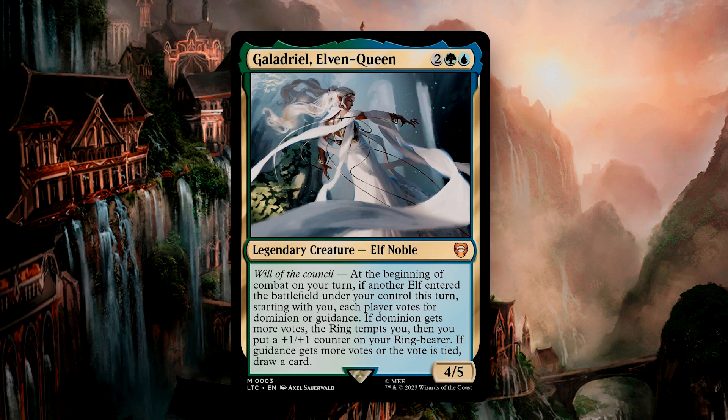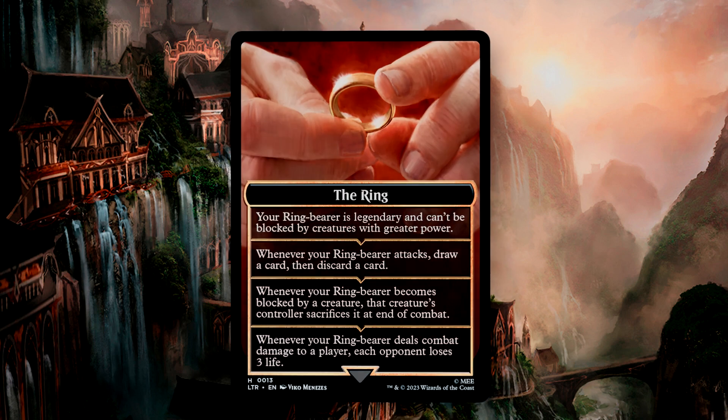This is a pretty unique commander in that the ability will easily trigger on each of your turns. Elf decks are notoriously good at churning out elves, and this deck is no exception. The voting system, at least in Galadriel's case, is tied to the ring temptation mechanic. As a quick refresher, when you are first tempted by the ring, if you do not already control one, you get an emblem named the ring. As the ring tempts you further, you gain the additional abilities from the top of the list to the bottom. These abilities will remain with the emblem for the duration of the game. The ring can tempt you even if you do not control a creature, but if it tempts you and you do control a creature, it must become your ringbearer.